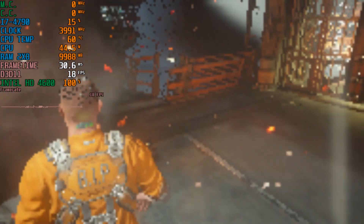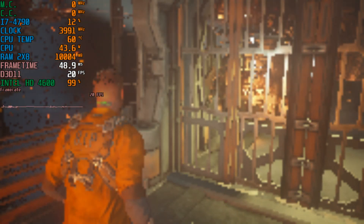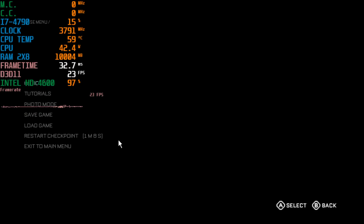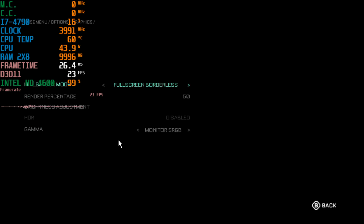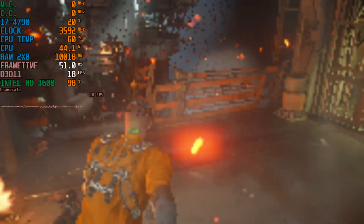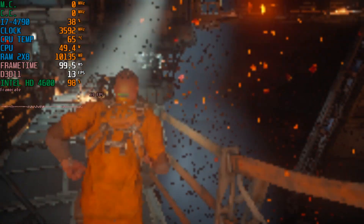Today we're running this on the Intel Core i7 4790 with Intel HD 4600 graphics. I'm running at 960 by 540 on the lowest preset with a custom resolution. I'm using borderless and 20% resolution scaling — even though I'm not sure if it's working or not. It looks like it is, because it does look like 20%, and yeah, it's a low-end config which drops everything down to the lowest.